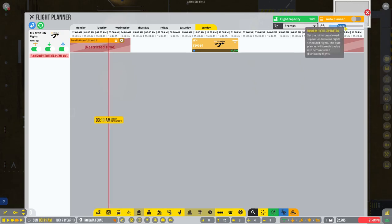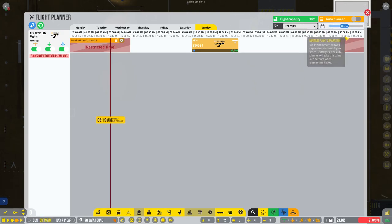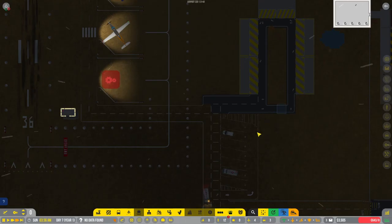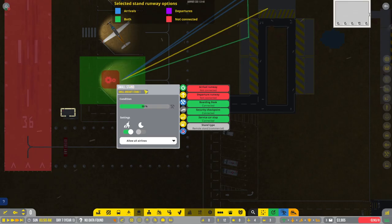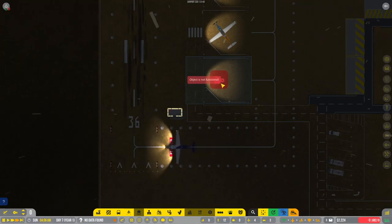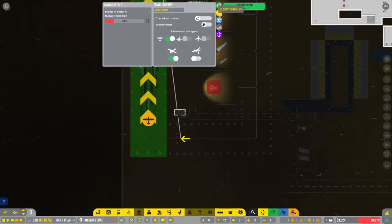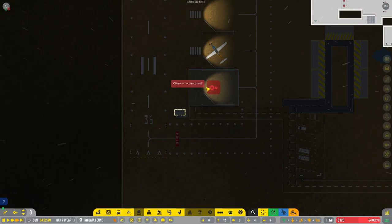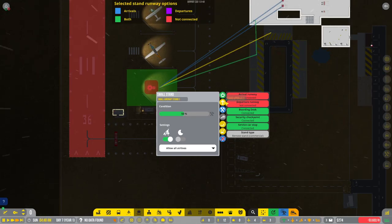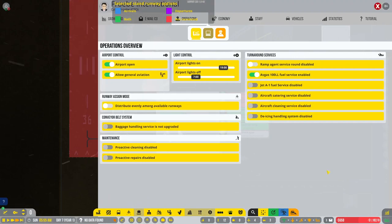We're going to do an hour of minimum time. Why is it not functional? Runway not connected — how is it not connected? Is this a glitch? I don't have enough to fix the runway. I don't understand how it's not connected. I think this is probably just a glitch.